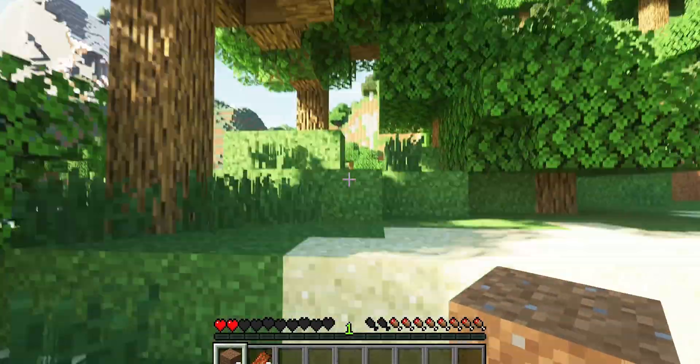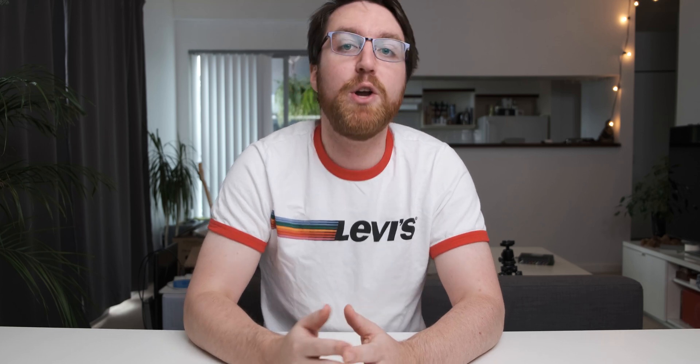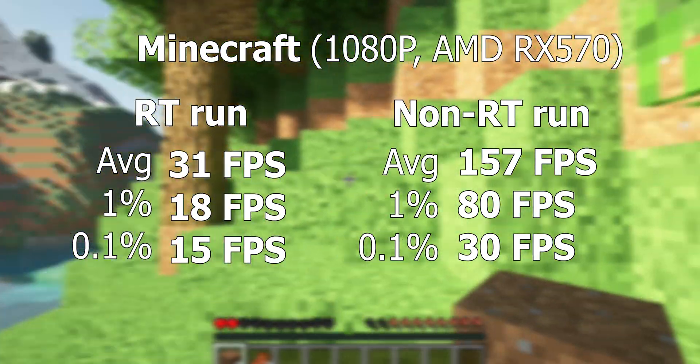I would recommend, if you are someone who plays a lot of Minecraft, go and check these shaders out, because it makes a huge difference, and even though there's a big drop in performance, it still performs pretty well. Unfortunately, the story's not as good when you move over to the much cheaper RX 570. When running it at the same settings, it was barely playable — you're hitting an average of about 30 frames per second. And for some people that may be fine, but it really is a sluggish performance and it wasn't that great.